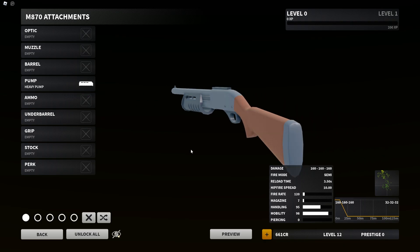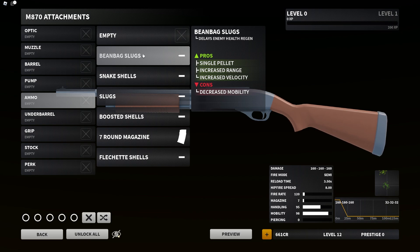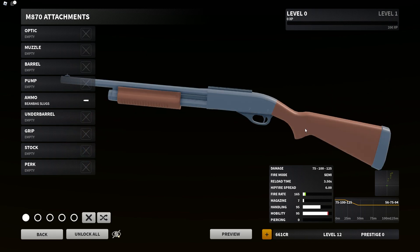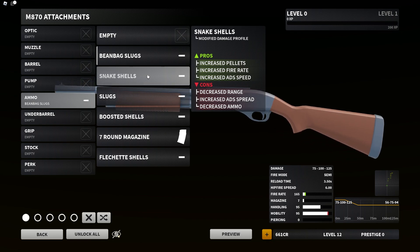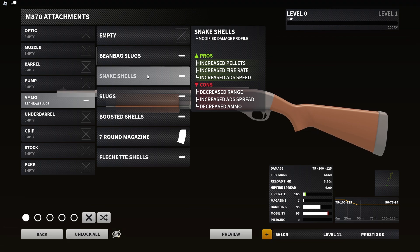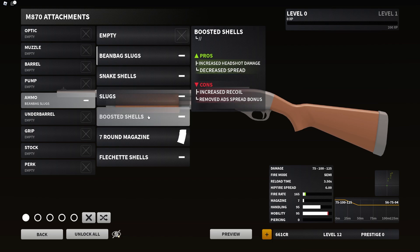For ammo we have a ton of options. Beanbag Slugs — single pellet, increased range, increased velocity, cons decrease mobility. Snake Shells — increase pellets, increase fire rate, increase ADS speed, cons decrease range, increase ADS spread, and decrease ammo. Slugs — single pellet, increase damage at range, increase velocity, cons decrease mobility, ADS speed, and hip fire accuracy.